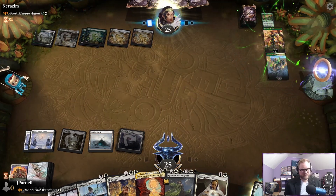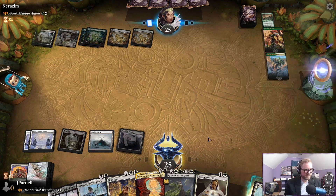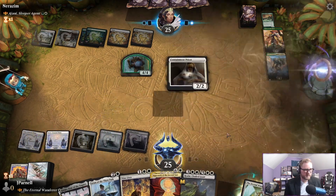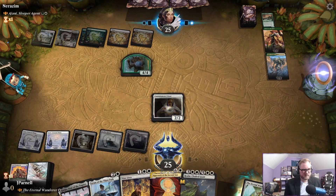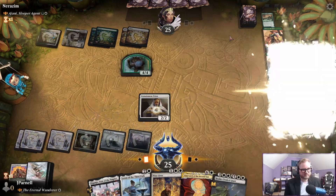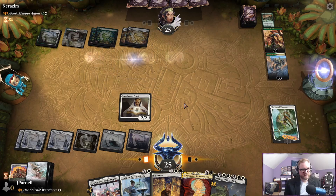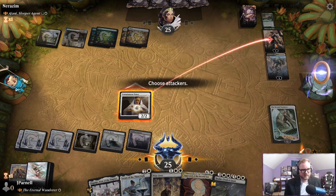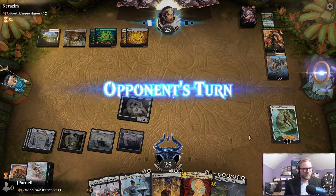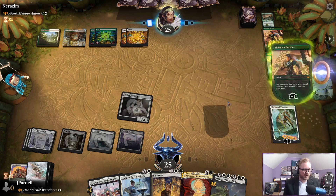Make a rhino — okay. Eternal Wanderer: I would like to exile this. You can go down to one, only make one more shenanigans, because this is a shenanigans-having card, you know.